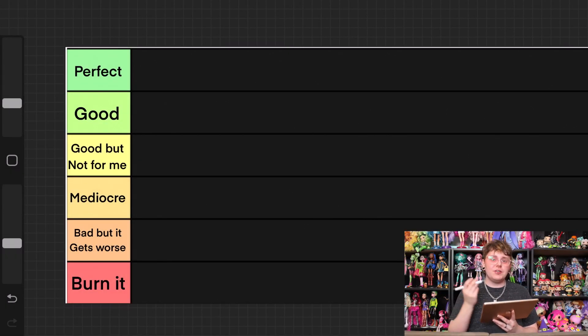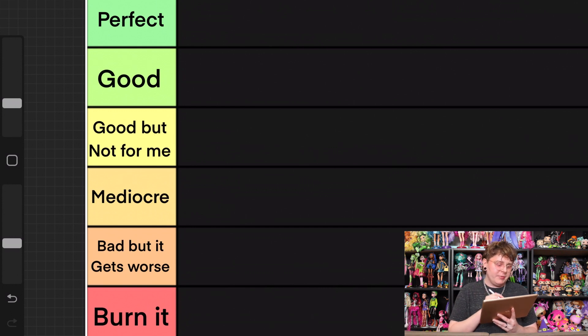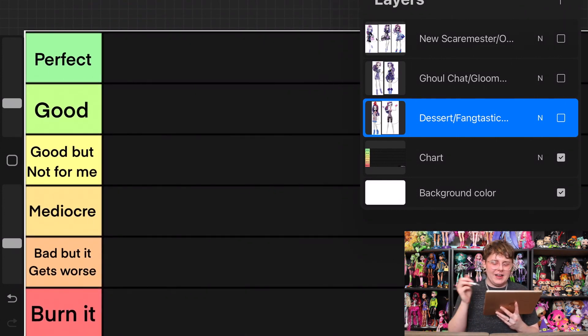If you've never seen my ranking videos before, I use Procreate to do my rankings. The tiers I use are: perfect, good, good but not for me — that's one for dolls I can objectively say have a good design but I just don't personally like — mediocre, bad, but it gets worse, and then burn it.